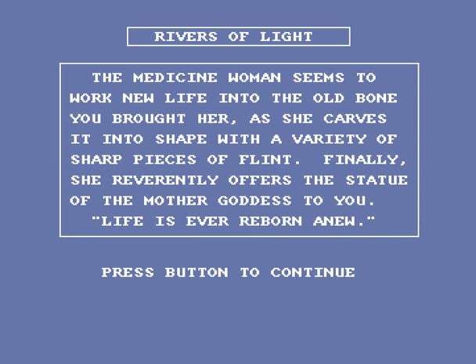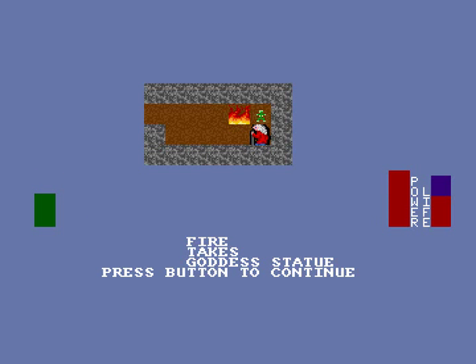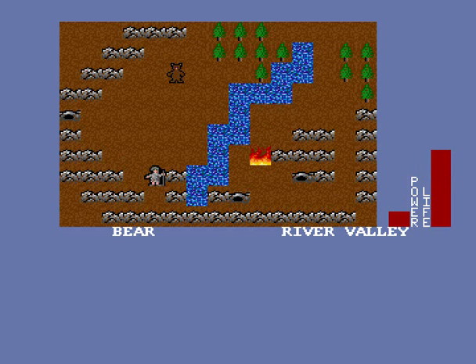The medicine woman seems to work new life into the old bone you brought her, as she carves it into shape with a variety of sharp pieces of flint. Finally, she reverently offers the statue of the Mother Goddess to you. Life is ever reborn anew. Cool, we've got a goddess statue — yellow pixel nipples. Time to take the statue back to the guy who needs it.